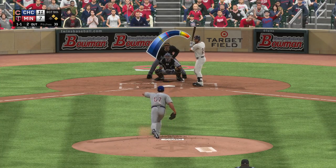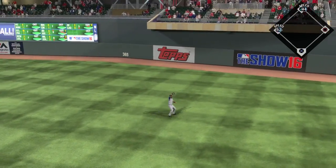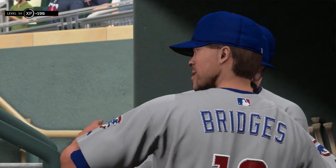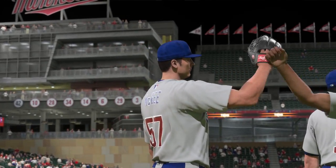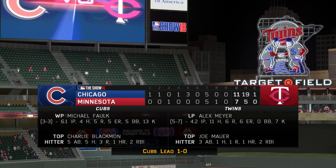They've got two on and Trevor Plouffe up — Plouffe hits this to right field, right at him, and he makes the catch. Not off his head this time. Game is over — the Cubs win it! Kind of a crazy one. They take it here at Target Field 11-7, and just as in real life, the Twins just keep on losing. Poor Twins.